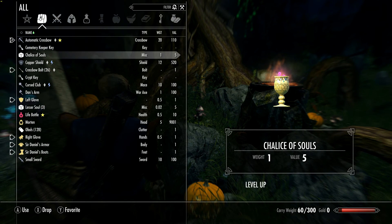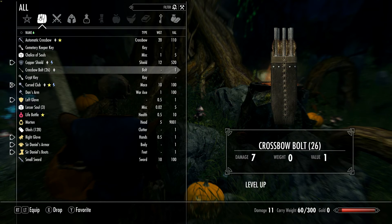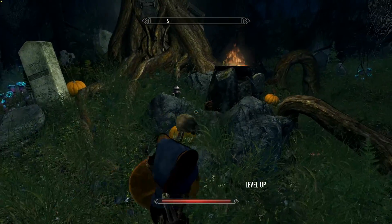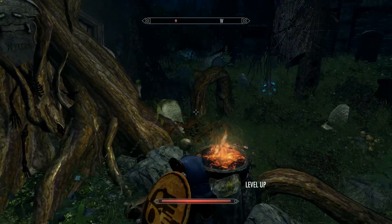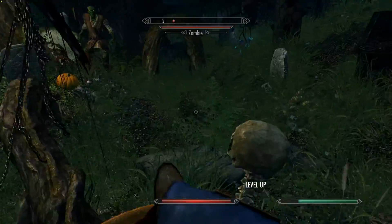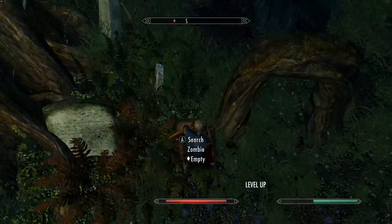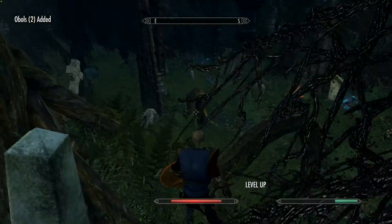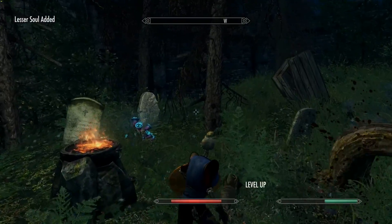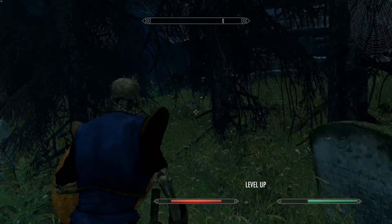The cool thing about the Cursed Club is that you can actually light it on fire. So I'm gonna go ahead and do that. Okay, didn't drop anything. That's not one of the fires that we need. And it's a little bit more powerful than the small sword, so that's always a plus. Gotta remember to actually put my weapon away so you guys can see a little bit more.